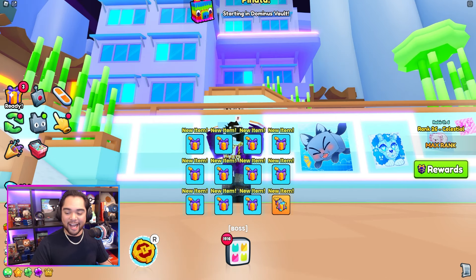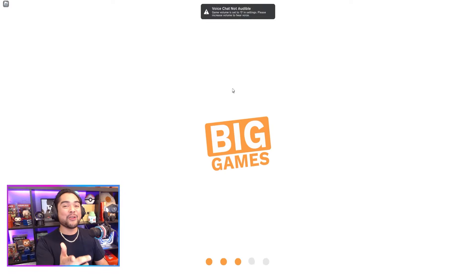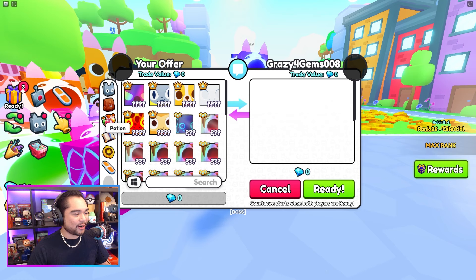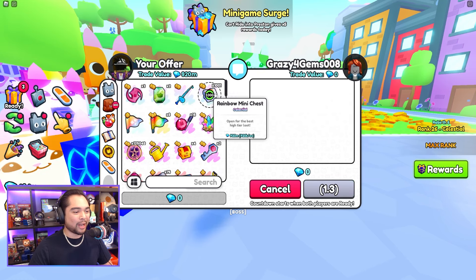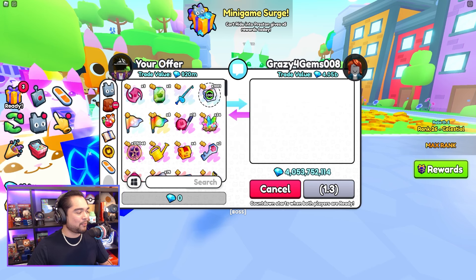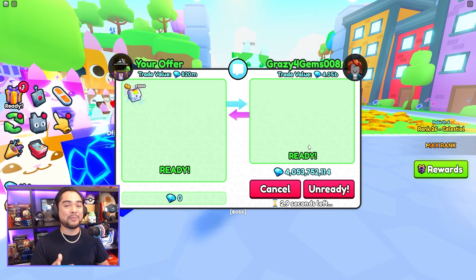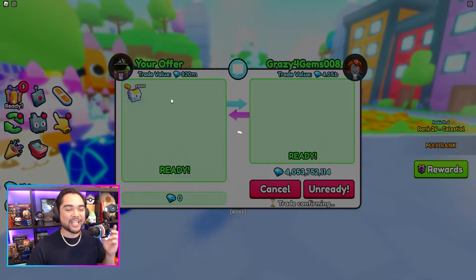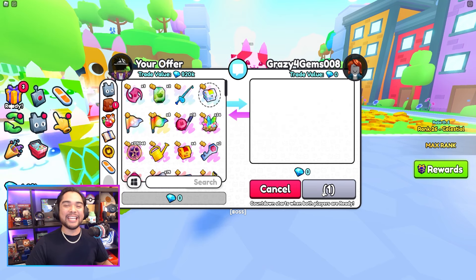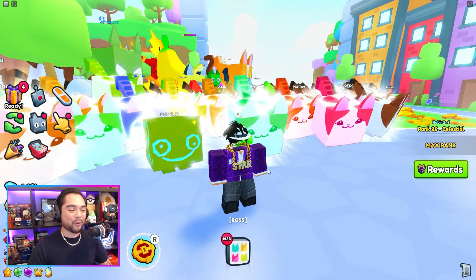Before we do start, I am going to go ahead and hop into a private server. We're going to be opening all 1,000 chests on an alt account just to show you guys that you don't really need any game passes or anything like that. Let's go ahead and trade my alt over here. Check out this weird glitch — I can't actually trade the 1,001 all at once, I'm going to need to do this in two trades. I hope you guys enjoy these types of testing episodes, seeing whether or not the new items are worth it.